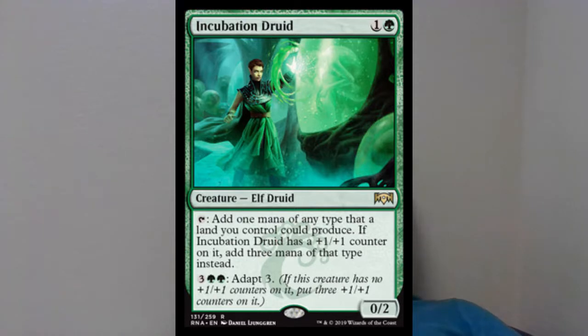Next up we have Incubation Druid, an Elf Druid that's a 0/2 for one and green. You can pay three and two green to Adapt 3, putting three +1/+1 counters on it if it has none. You can tap it to add one mana of any type a land you control could produce, or if it has a +1/+1 counter on it, add three mana of that type instead. The drawback is you need five mana to reach that three-mana threshold, which is a whole turn's worth of mana. However, in limited's slower format this actually works fairly well. Printed at rare, it's a game-ending card if left unchecked because of that instant ramp.